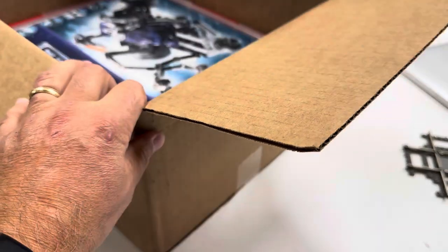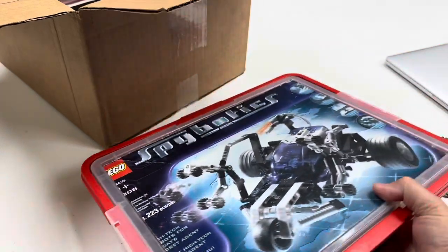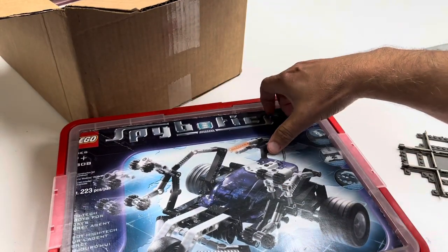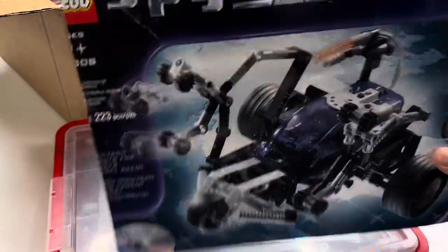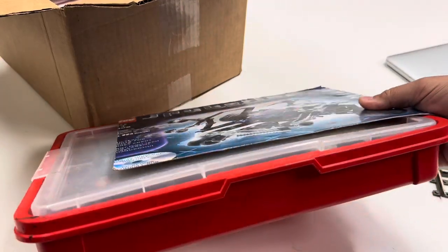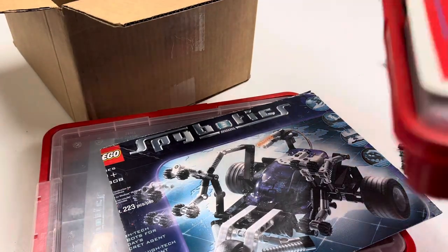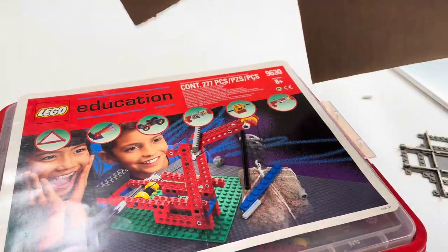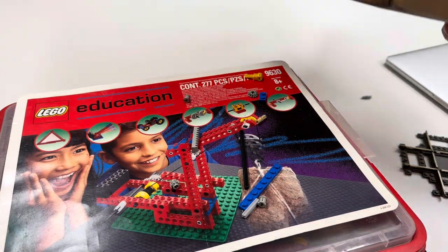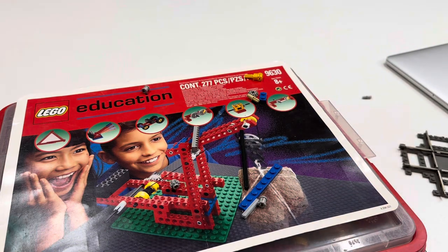Get this stuff out of here. I can't get it out. For some reason this doesn't feel like it goes with this - that piece is just cut out from the Spybotics box, but this is clearly a Lego education container. And then we got another one here - pieces are flying out. 9630 paperwork. Oh, I never even noticed this; the bottom of the box was coming off.